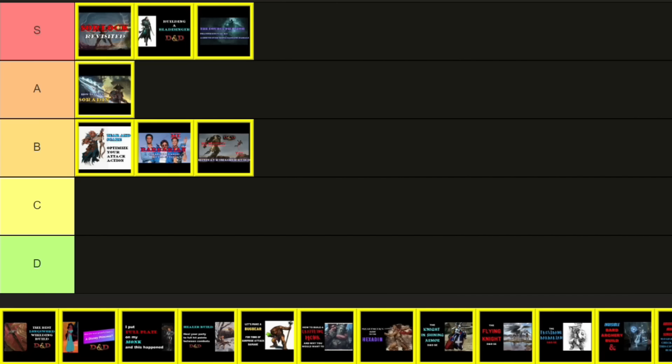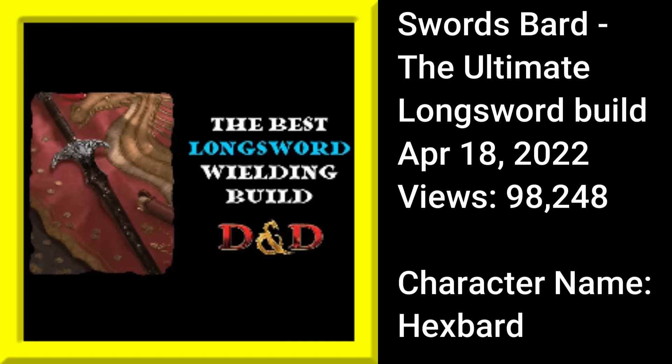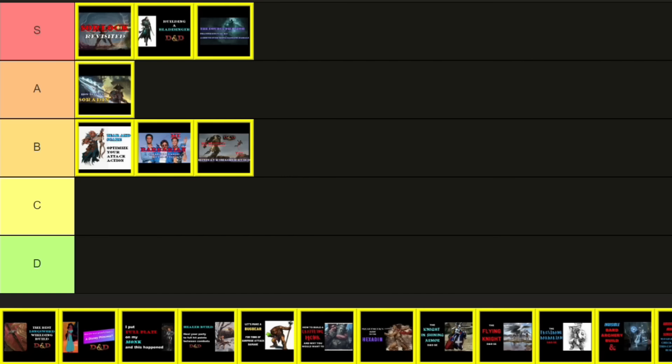On to April 18th, 2022, and the Swords Bard — the ultimate longsword build. My favorite weapon is a sword, the kind mechanically represented by the longsword. The problem with longswords is there's just not a lot of feat or feature support, though magic longswords are probably the most common in the game. I worked at finding the best build for this particular weapon, and that was a Swords Bard with a Hexblade dip. The Dungeon Dudes have put out a video covering just such a build, but I thought I could add some detail and make a few optimization adjustments — and the Hex Bard build is what I came up with. At over 98,000 views, it's going to pass 100,000 soon enough, so this one is S tier.